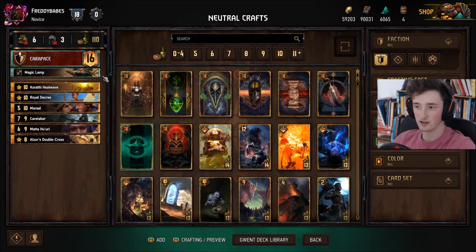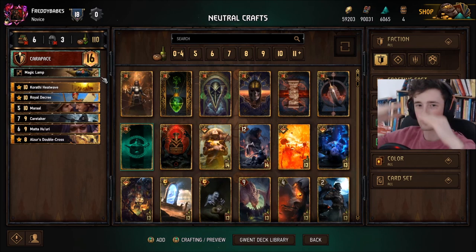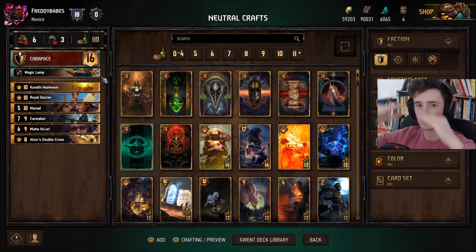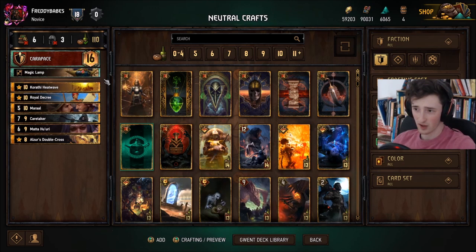One thing you probably want to keep in mind is Magic Lamp as a stratagem. This is pretty good to craft. A lot of decks will use the lamp rather than Tactical Advantage. There's a small advantage to actually playing the lamp — it just doesn't play into tool removal as much that the opponent can have. Making your units higher strength is usually worse than just getting this five-point guy on the board. So if you have scraps to spare, consider investing them in the Magic Lamp. It'll help out a lot of your decks, at least marginally.